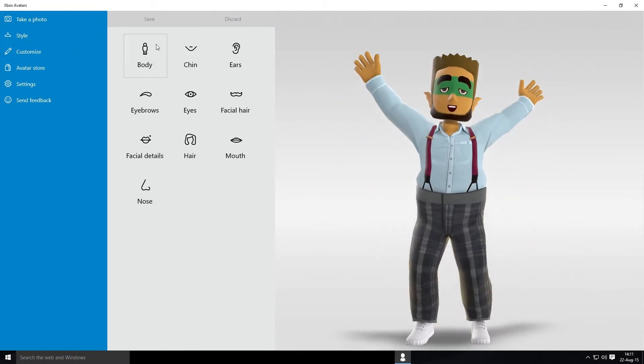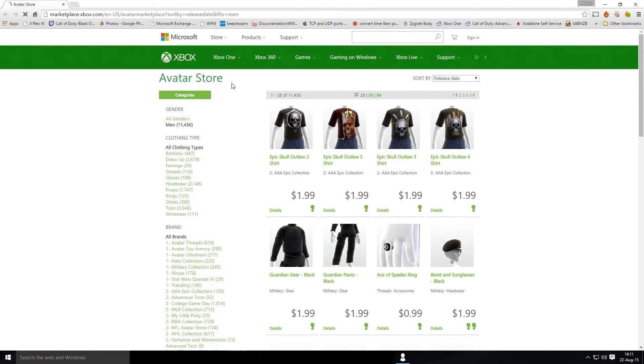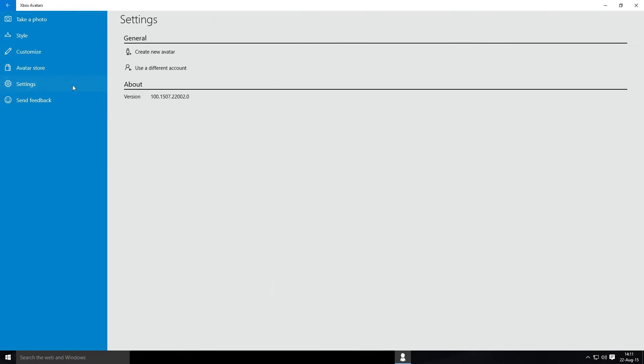Save on that. Let's have a look at the avatar store — and that still goes to the old one. Settings, there's a version number.